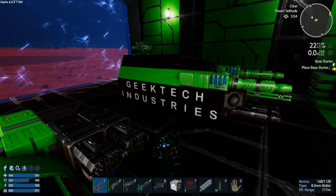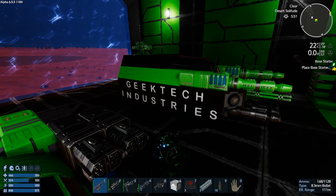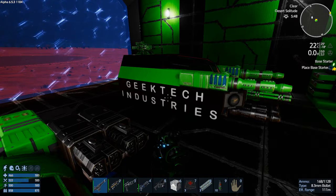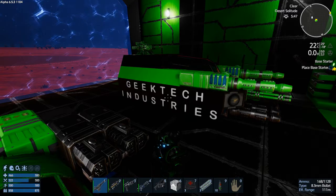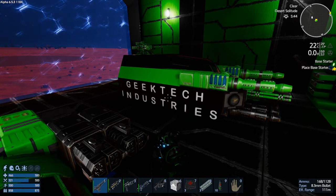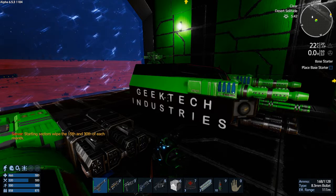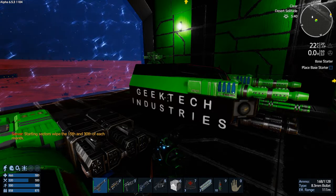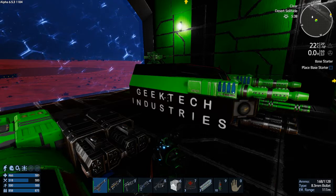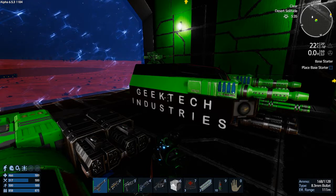Hey guys, welcome to another episode of Imperium Galactic Survival brought to you by Geek Tech Industries. We're currently running a server called Geek Tech Industries. We've got it marked as open beta right now, so anyone can join at any time. On a moment's notice, we might shut the server off as we find things that are completely screwed in the game. We'll wipe them, but we won't wipe play fields that people are in or built stuff in. Other than that, it's fairly bug-free, other than the regular bugs in the game itself. Server side, it seems pretty solid.